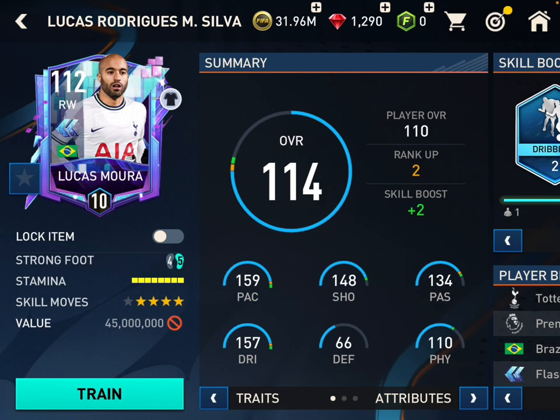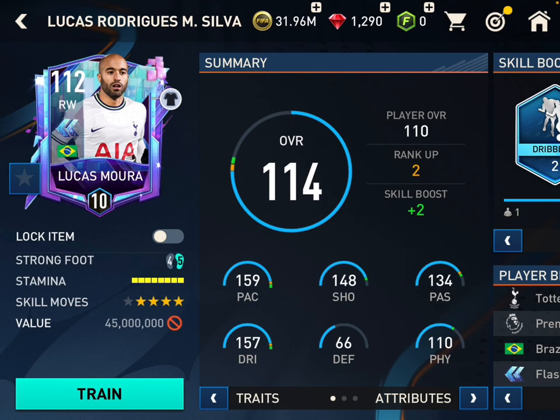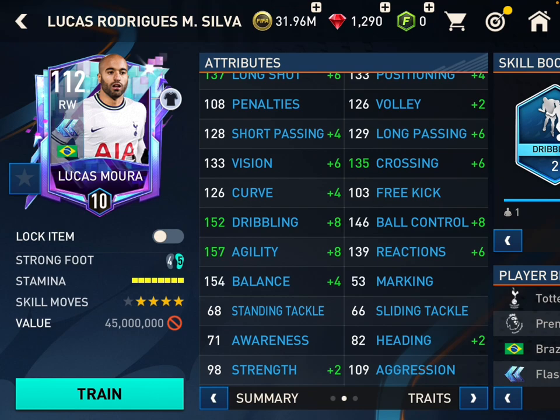What's up guys, today we'll be playing FIFA and I'll be reviewing the new Lucas Mora flashback card. I upgraded him two ratings, trained him two times, playing at level 10. His stats are really good — pace is 159, shooting is 148, and dribbling is 157. You can pause the video to look at these attributes — they are amazing.